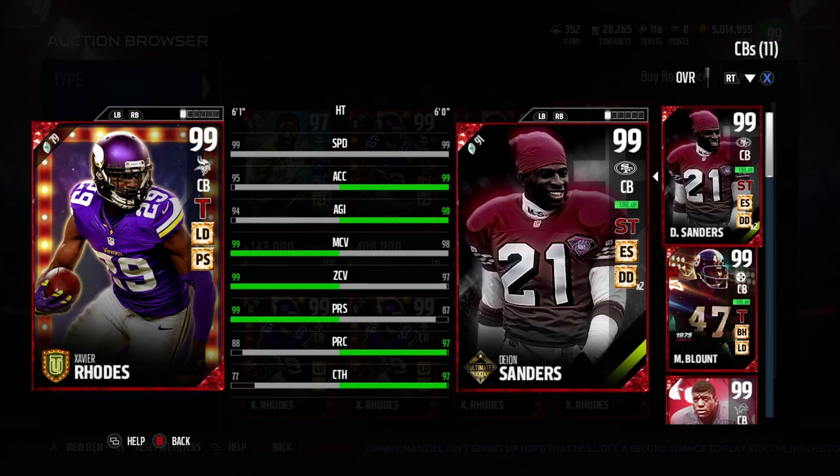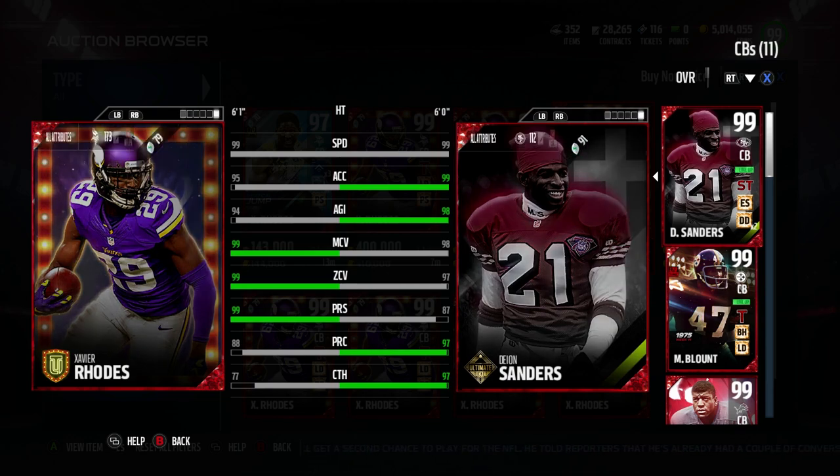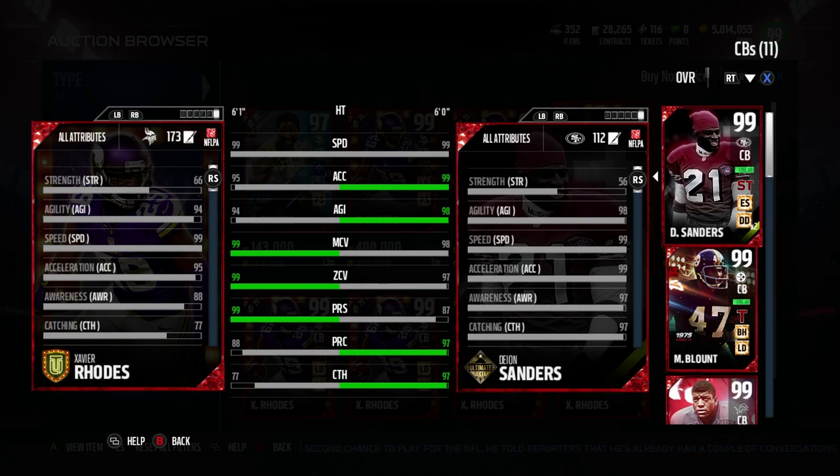I'm comparing him to Deion Sanders here. Very similar speed. The acceleration and agility is a little bit lower than Deion, which kind of does hurt the card, but he does have 99 press, so man press system. It's better to pair him with like Aqib Talib for that kind of stuff, but neither one of them are great against the run, although Xavier Rhodes will see some big hits from him because he has that 80 threshold of hit power, which is like a B tier hit power.